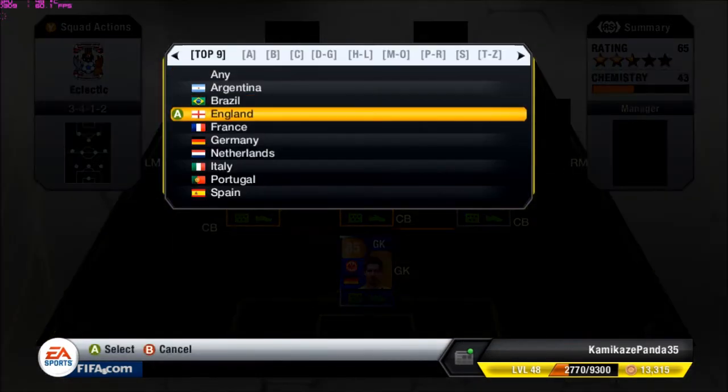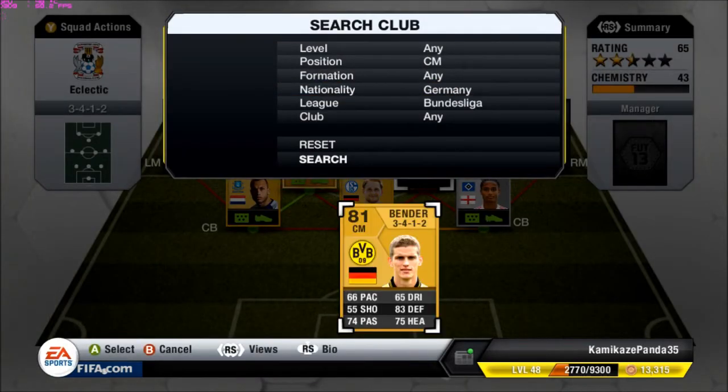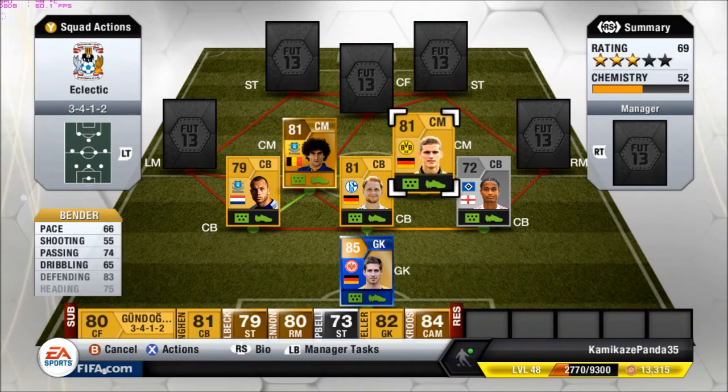The next center midfield is from Germany, plays in the Bundesliga — Sven Bender — and he is a lot like Fellaini. Not as good dribbling though, and not quite as fast, but he also has very good defending and good heading, and also has high work rates. So he'll be able to move forward and also come back to help out the 3-in-the-back.